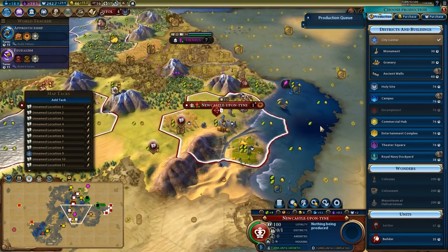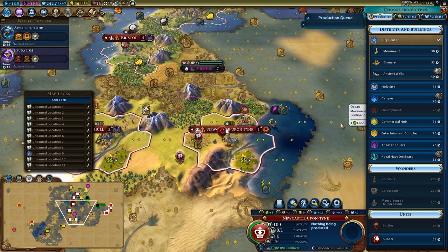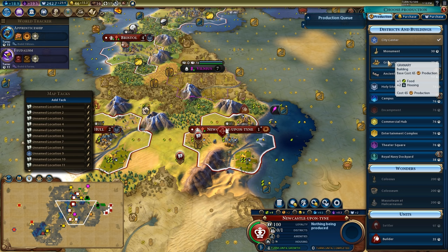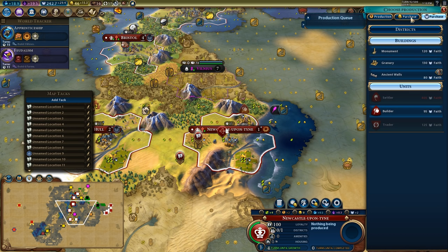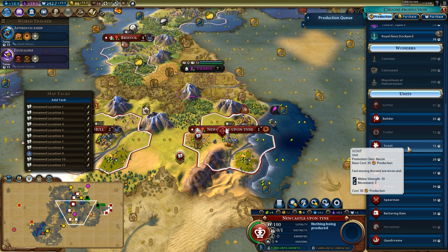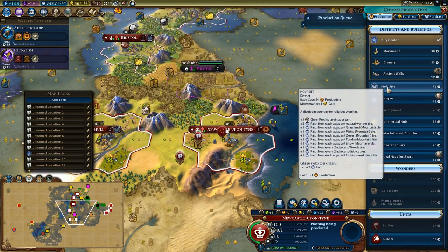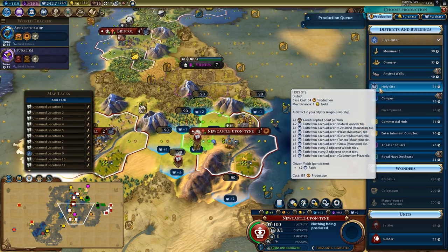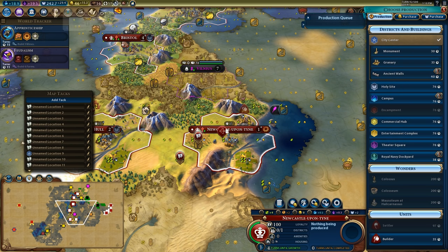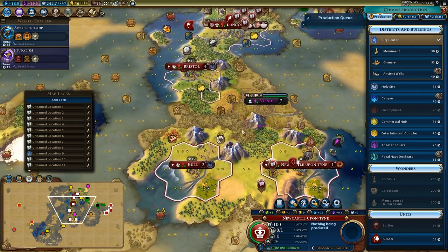Now in this city, what do I want to build first? Part of me wants the holy site, part of me wants the Royal Navy Dockyard for civilization district bonuses, part of me wants the granary or monument — I could also purchase things. I could go for a theater square, but I feel like the holy site is really what's going to power me through the mid-game. Lots of faith, culture. I need to start getting great writer points though — maybe this isn't the city for it.